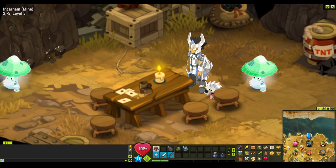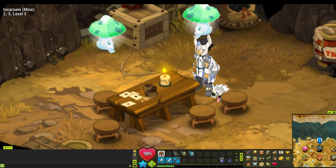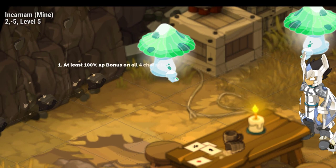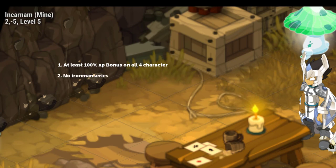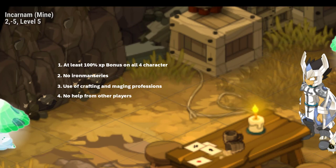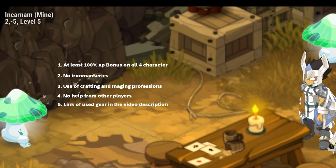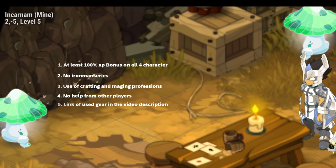Before we start with the team combination, I want to give you a short overview. All characters are on accounts of my main team. When you start a new character on the same account, you get an XP multiplier — because all my main characters are level 200, I will get at least 100 XP bonus. Second, this won't be an iron man series. Third, I will use professions on my main accounts for crafting and matching the gear of the team. Fourth, no help from other players. All gear used during this series will be linked under the specific episode.